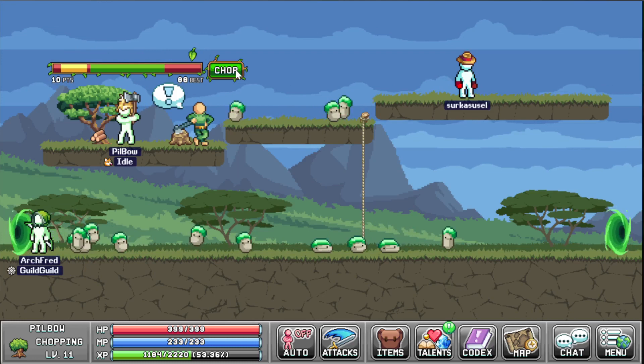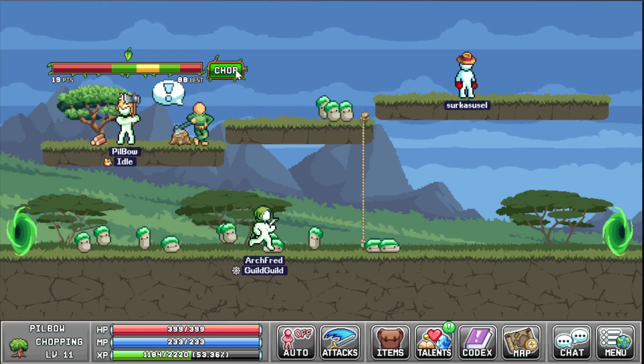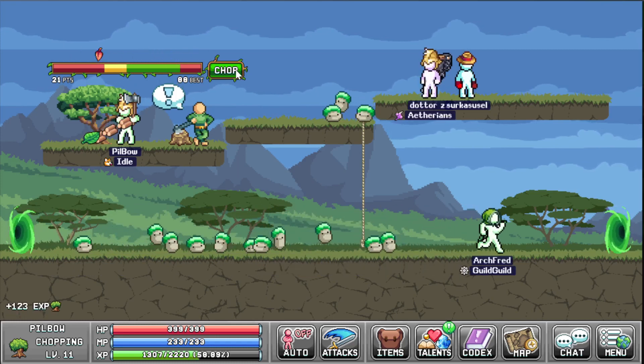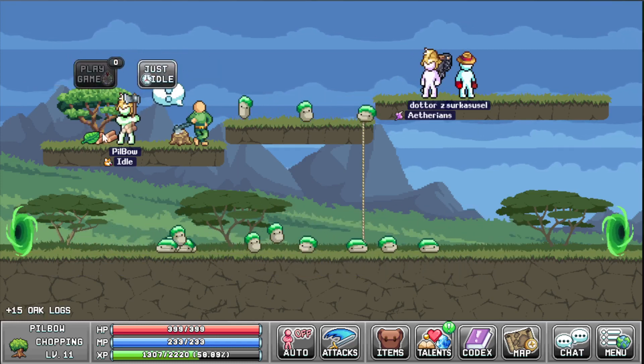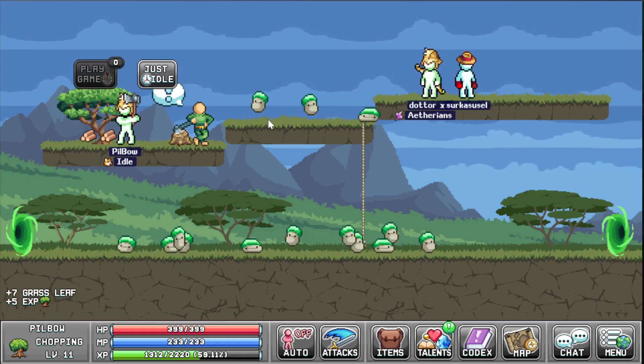And this yellow one gives you two points, so you want to hit it. And it goes faster and faster — that didn't go so well, but I believe that showed the basics of the game.